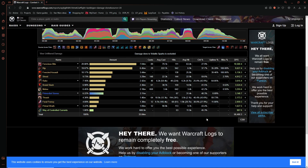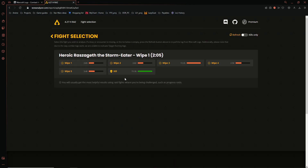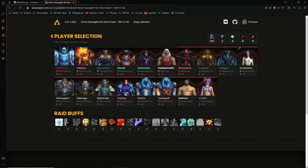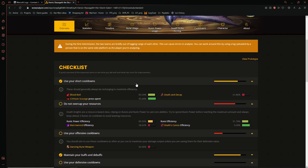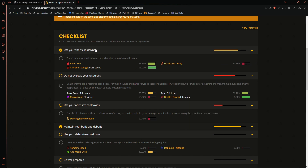But we're not done yet — we can go even deeper. The logs from the previous point can be fed directly into the website wowanalyzer.com. This tool takes things to the next level, providing specific feedback on what you could have done to pump out more damage. The overview tab will tell you what you did as well as where to improve, and more importantly, what very specific steps you could do to improve. There will be specific suggestions for the player throughout this page.